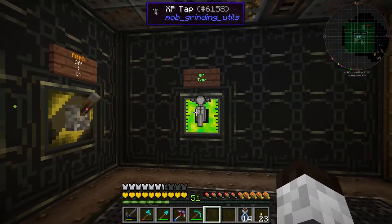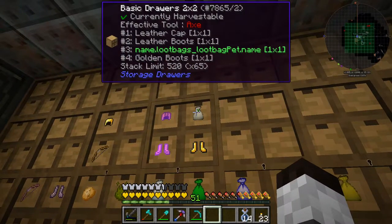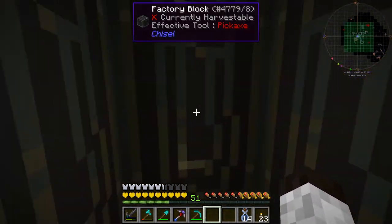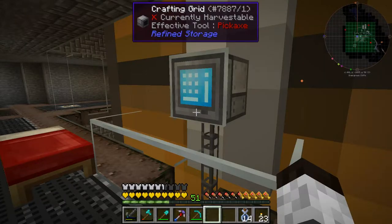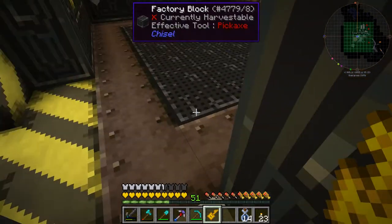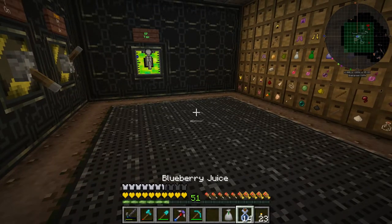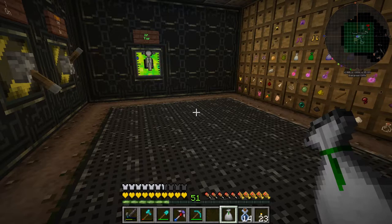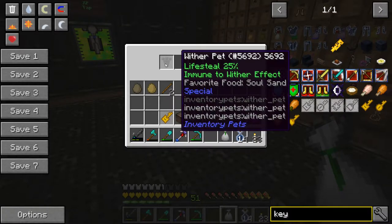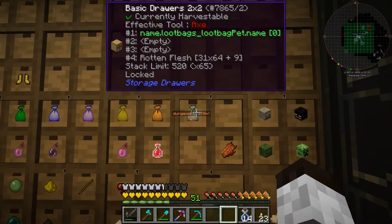I came down to the XP mob farm and used some XP to get some levels. I turned on the device for a little bit and found a pet loot bag. I'm going to grab that and put it right here, and get a lock for it so it always goes in that spot. Opening it up — what is this? A wither pet! Lifesteal 25% and makes you immune to wither. That's pretty cool. So if we ever see these bags again we can get more pets.